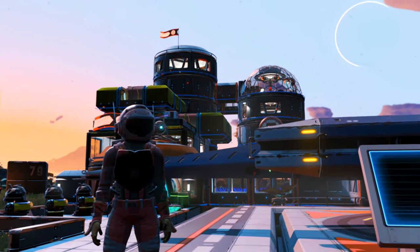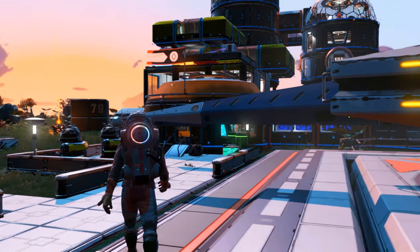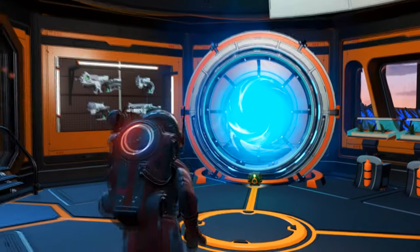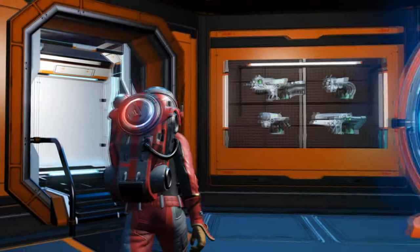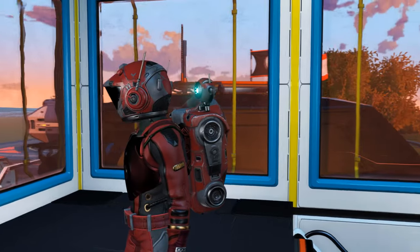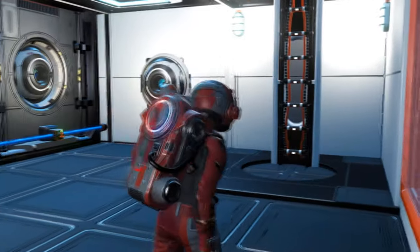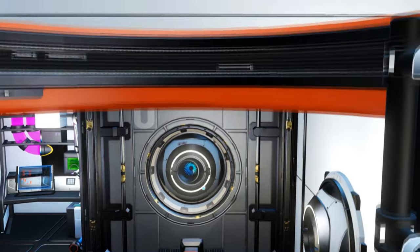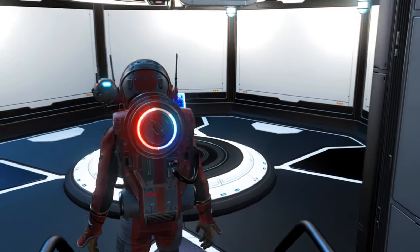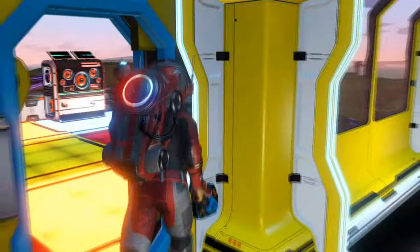I've done some small furnishings of the basic layout, and then gone through and revamped and improved on the original design to suit what I like a little bit more. I had a bit of a play with the ByteBeat Studio as well, as you can hear in the background. We're going to head up there and have a look at the dance floor I've tried to create. Right here we've got our appearance modifier on the base floor, and out on the balcony here is our ByteBeat Studio and little dance floor.